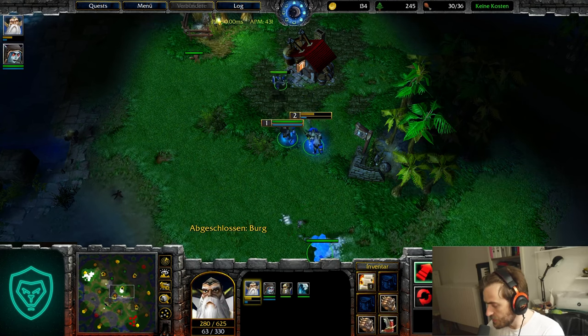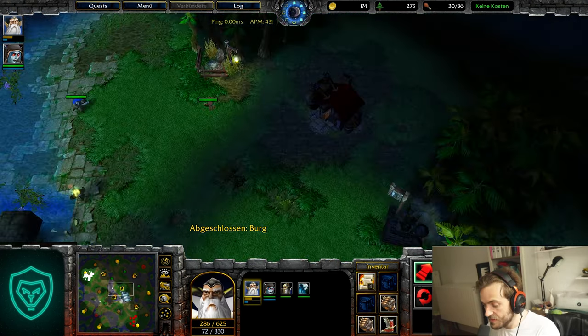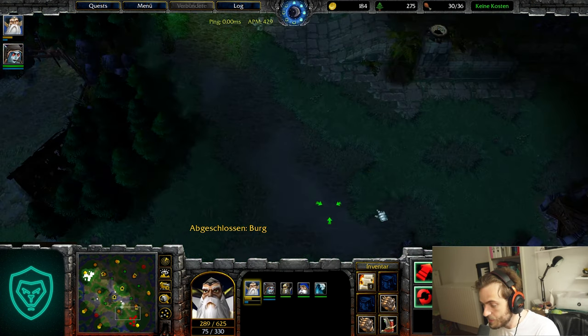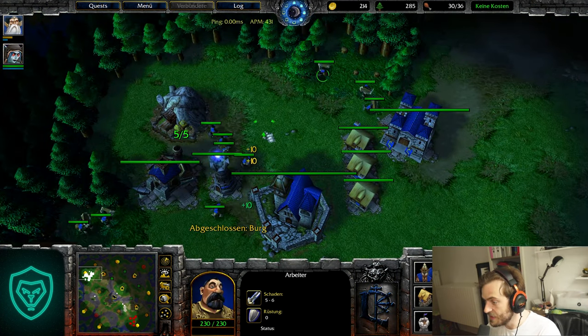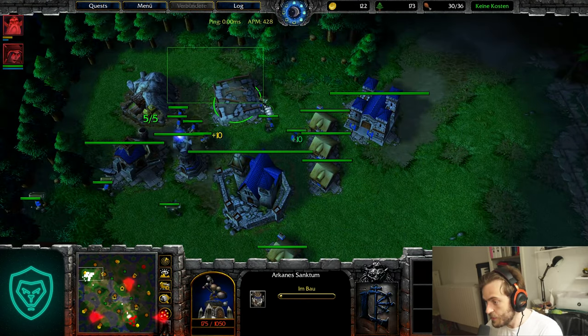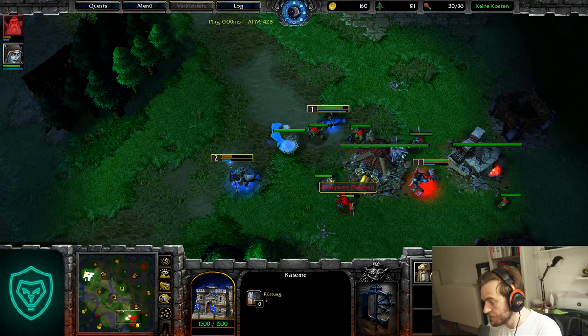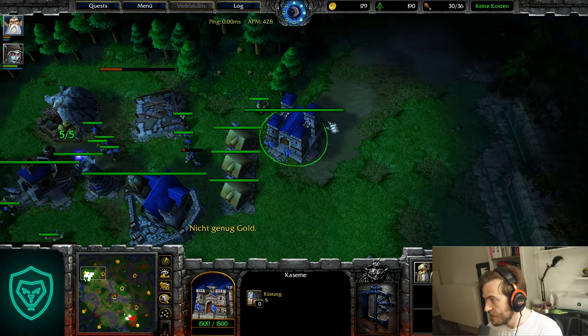What's so strong about the Dark Ranger is, first of all, it's a tavern hero — so this hero is immediately available and you get your second hero faster than the opponent. Make sure you build the Sanctum right away when you hit tier two. Then just focus those Headhunters.